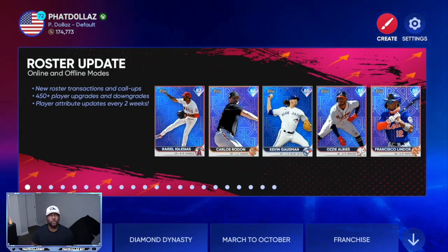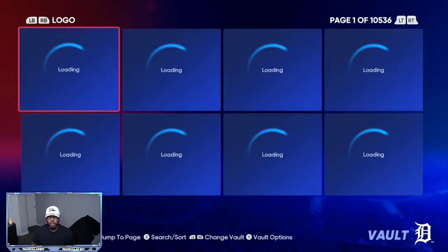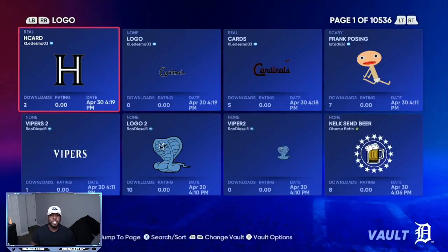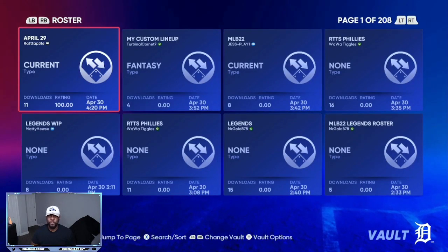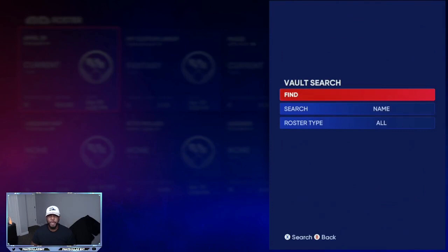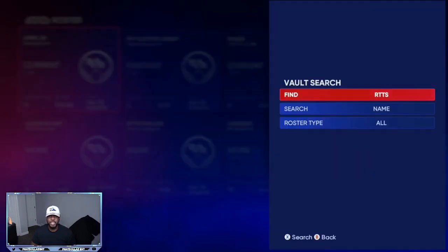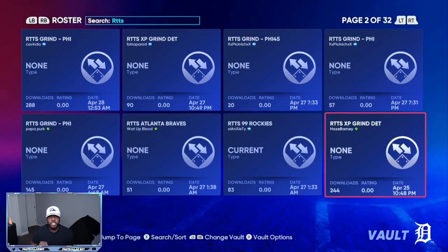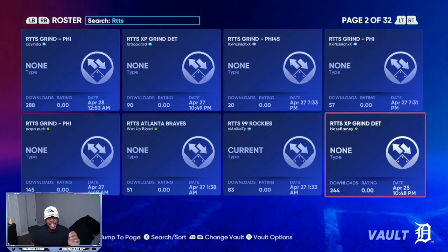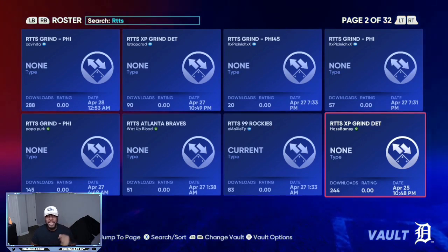First thing you're going to want to do is go to the top right corner where it says Create and Settings, go to Create, then go to Vault. Once you go to Vault, push R1 or RB depending on your system, go to Roster, push X or Square depending on your system, and search Road to the Show RTTS. From there we're going to search, and the best roster is Hayes Barney — this is an Xbox account so you have to make sure that cross-play is on.